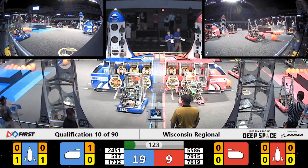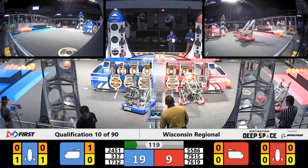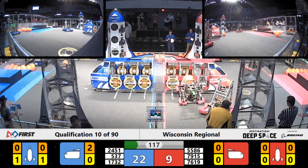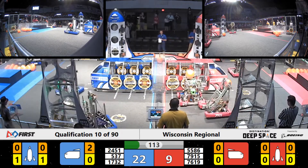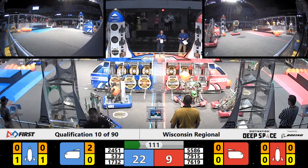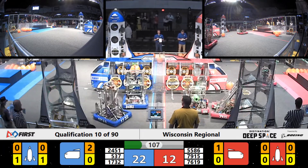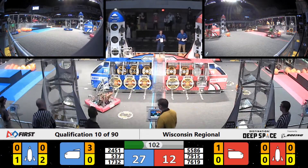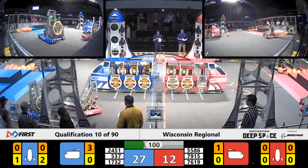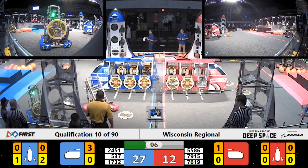Meanwhile, the Hilltoppers are quickly aiming for that blue alliance rocket but dropping that last hatch panel. But their alliance partners, Pwnage, grabbing another cargo and placing that in the cargo ship. Red Alliance, Aluma Body throwing one of the hatch panels — looks like they're going to go grab another one. Pwnage continues to score one cargo after another into the blue alliance cargo ship.